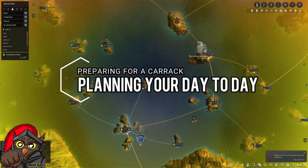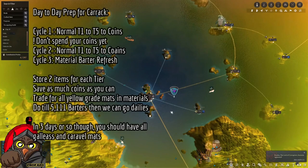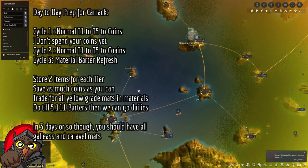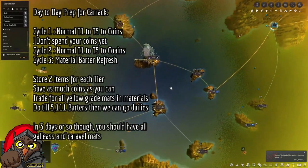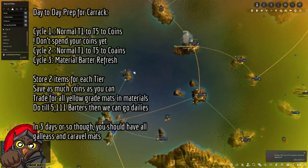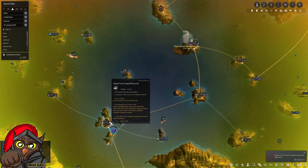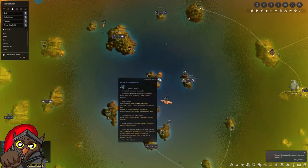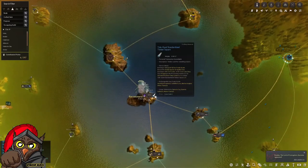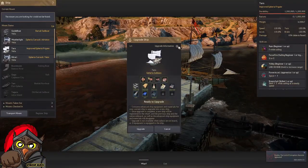To summarize daily routine: do normal bartering each day, getting T1 to T5 stored with at least two of each, gradually increasing based on available storage. The last barter of the day, if possible, is a material refresh to get the Galeas upgrade materials — Island Tree Coated Plywood, Rock Salt Ingot, Moon Scale Plywood, and Tie-Dyed. In about three days or more depending on your schedule, you'll have all materials needed to upgrade.